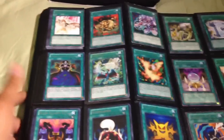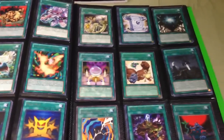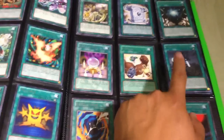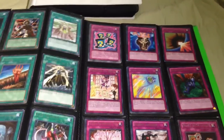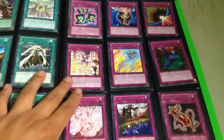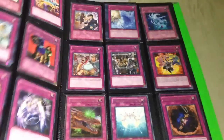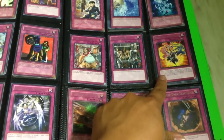Moving on to rare spells and traps — take a look at Multiply over there. I have a couple Spellbook of Eternity, Spellbook Star Hall, and Noble Arms - Caliburn for Noble Knights — a pretty decent card. Two or three Spellbook Library of the Crescent, one Moray of Greed. Traps: a couple Magical Hats on top — pretty awesome card back in the day — two or three of those, and then Xyz Reborn Duplication.